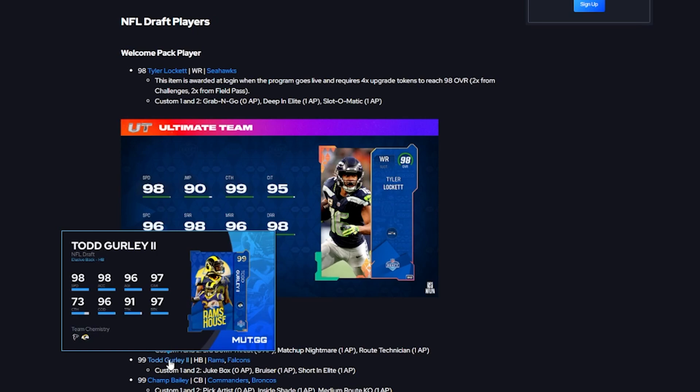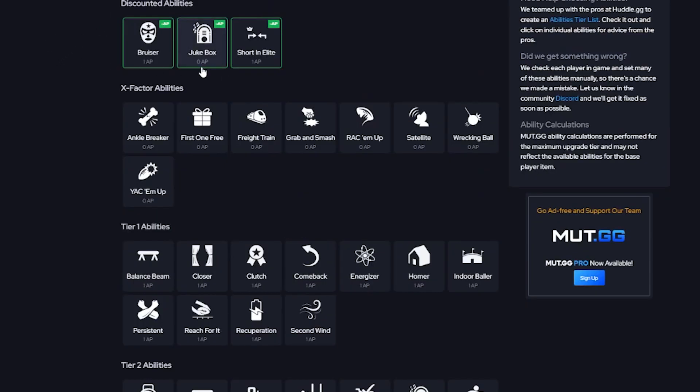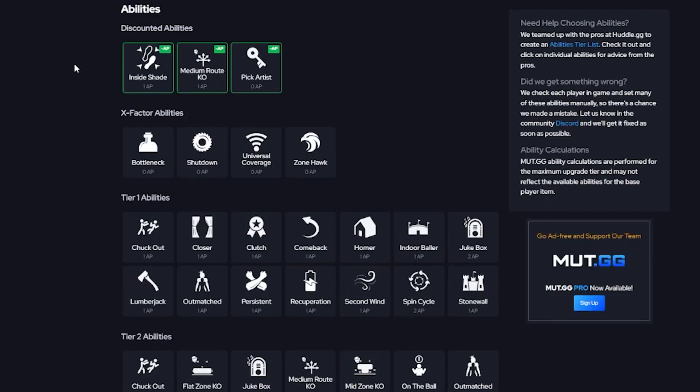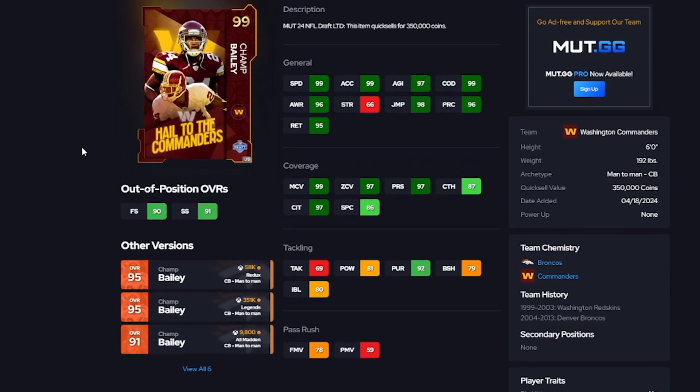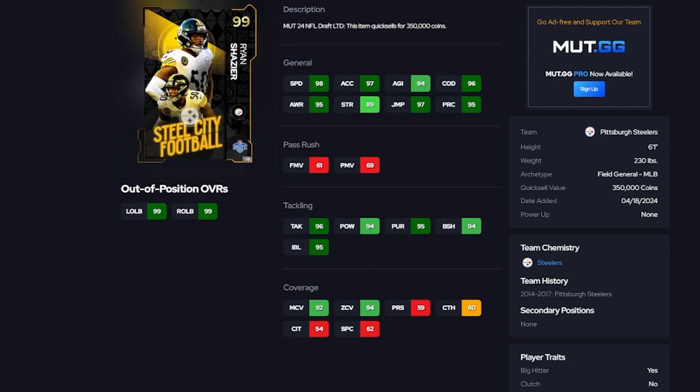Todd Gurley is probably one of the better backs in the game — 98 speed, 98 acceleration, 6-foot-1 at 227 pounds. He gets Jukebox for 0 AP; really wish he got Energizer, that would have been crazy. He also gets Short and Elite for 1 AP, which is solid for securing the dump-off especially in CFM, and Bruiser as well. Champ Bailey is absolutely loaded — 6-foot, 99 speed, 99 acceleration, 99 man, 97 zone, 97 press — with Pick Artist at 0 AP, Mid Route KO at 1 AP, and Inside Shade at 1 AP.